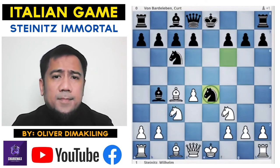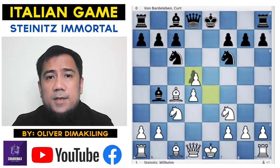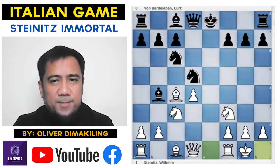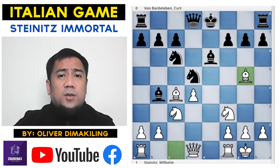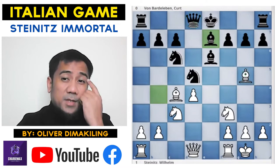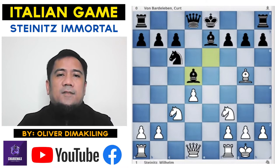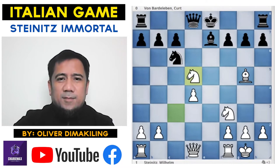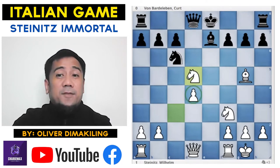Back to the game — Black did not capture on e4. He ran for d5. Takes on d5, Knight takes d5, White castles, Bishop into e6, Bishop d5 hitting the Queen. Bishop e7 back, takes on d5, takes on d5, Knight takes d5. Steinitz just exchanged his pieces, but White's problem is the isolated pawn — the IQP on d4.